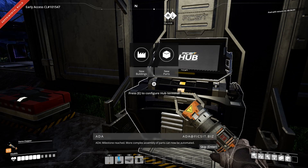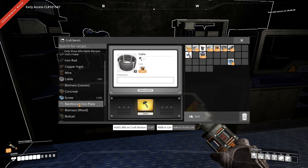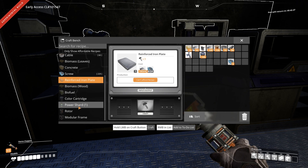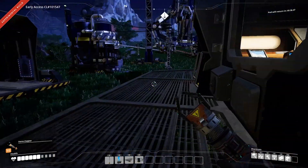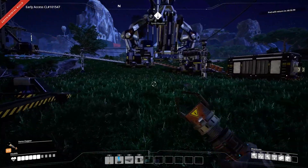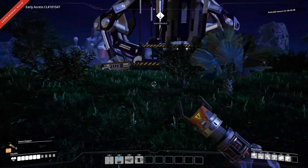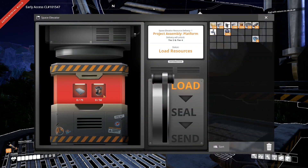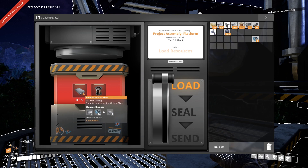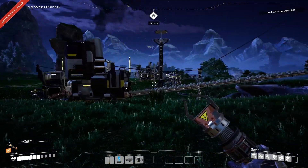Milestone reached — more complex assembly of parts can now be automated. I'm not going to automate this yet because at the moment it's a little intensive on energy. I want to get into the next phase so I can get coal power. So I need 50 rotors and 75 reinforced iron plates. Rotors are just screws and rods, so we just need a bunch of rods. I'll go over to the rod bin.